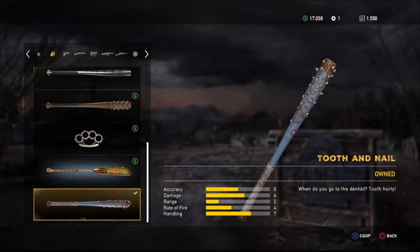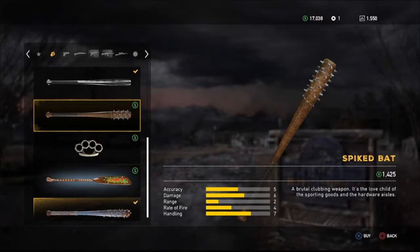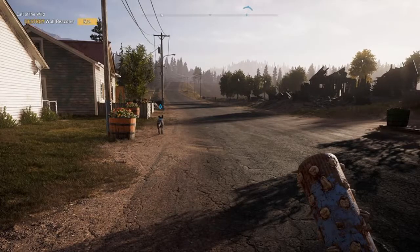The stats for this weapon are actually identical to a weapon already in the game — the Spike Bat — and as you can see they even look similar. This new weapon is essentially just a reskin. You can see the teeth embedded in the baseball bat, but it has no unique attributes or abilities.